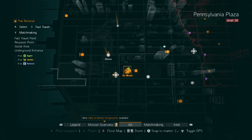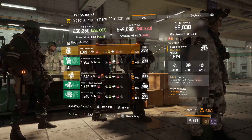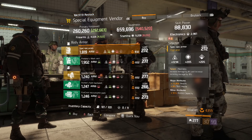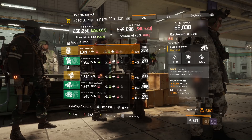Speaking of global events, our last stop is the special equipment vendor in the terminal. The item we're looking for is this Reckless chest piece. This item is near perfect — simply reroll for more firearms and optimize it. You will now have a perfect Reckless chest piece for any Deadeye build.